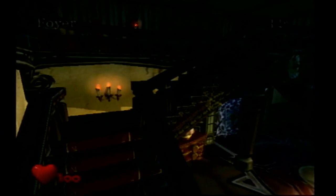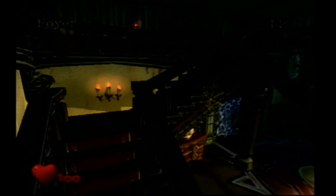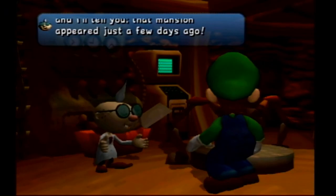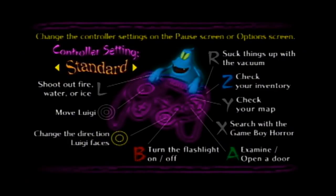Luigi's Mansion is the first game we're going to look at. Finding Totaka's Song in this game is very simple. Starting a new game, you play through normally until you meet Professor E. Gadd, and he takes you back to his lab, which is only a few minutes in. After talking to you, he takes you to the training room to practice catching ghosts. But just before he takes you there, the controls will appear on screen. From here, you just don't move past the screen for three and a half minutes.